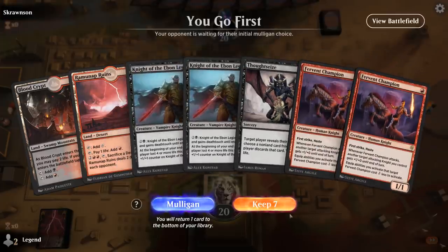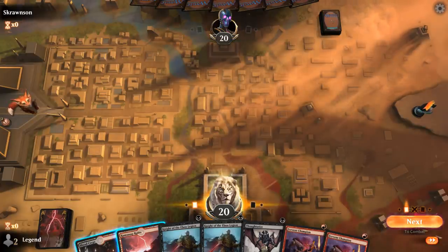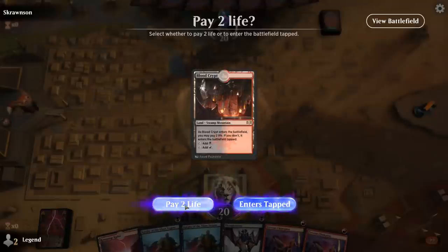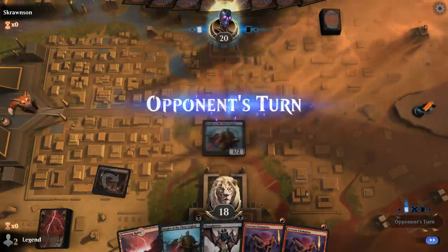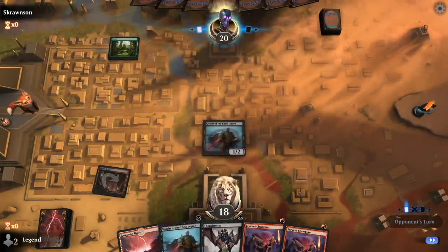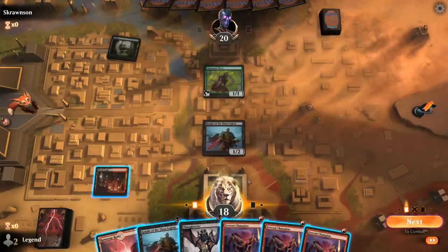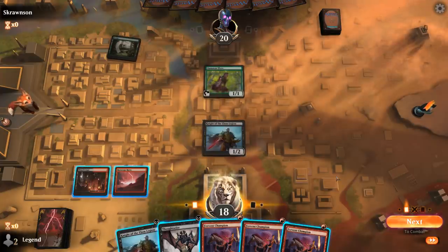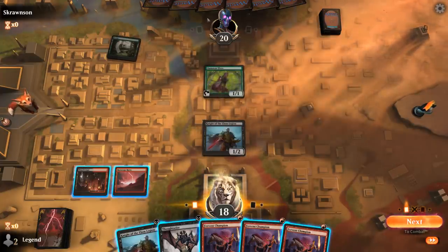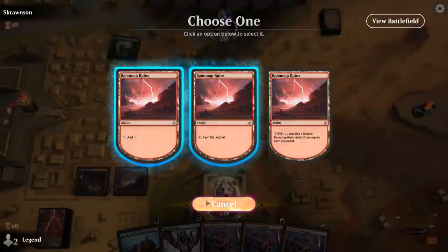We've got a very aggressive hand here — I'm inclined to keep. What do I play turn 1? Probably Knight of the Ebon Legion, because we have only the one black source and a lot of black spells in hand, so I've got to make sure to use Blood Crypt for black each turn we can. Opponent on Elves. So champion plus Knight or Champion plus Thoughtseize is the question — if we're playing against an elf tribal deck, taking an Archdruid could be important. Otherwise I think I prefer the board presence from Knights.